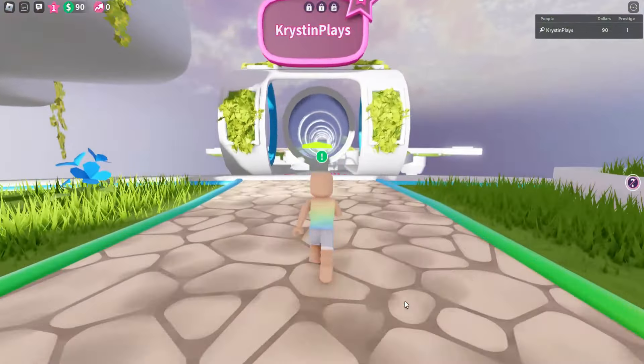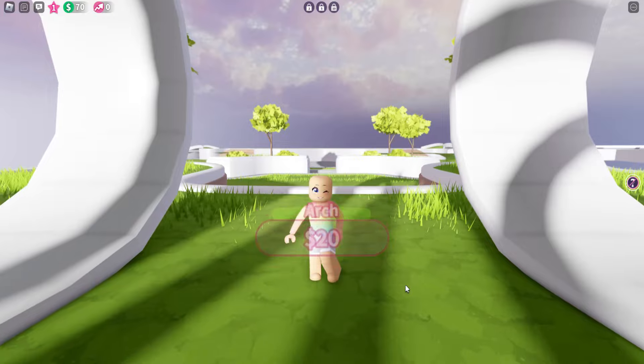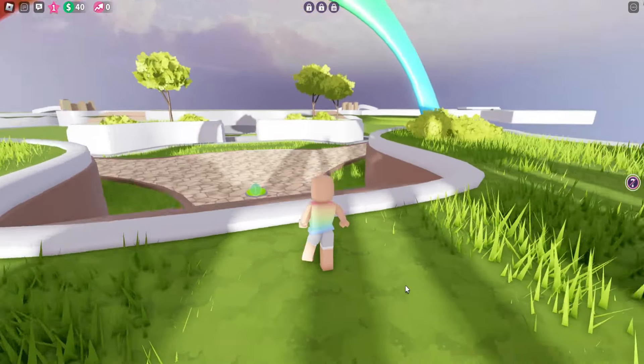Once you've joined the game, go over to where your username is and go through this tunnel. Then go ahead and unlock the arch and the pathway.